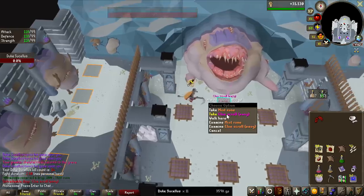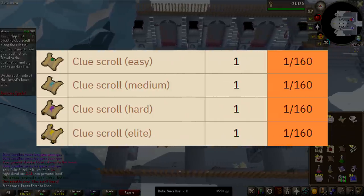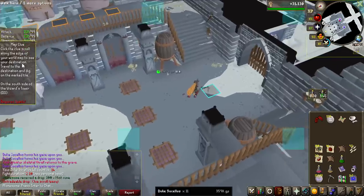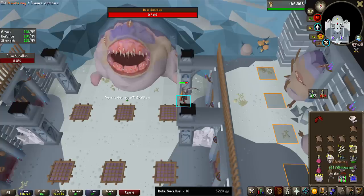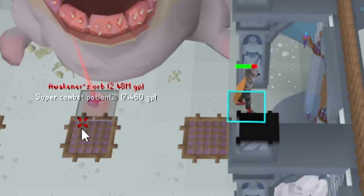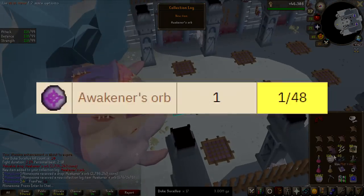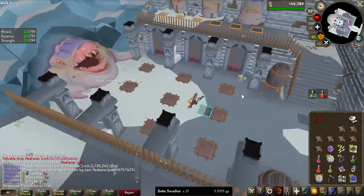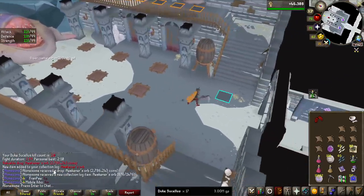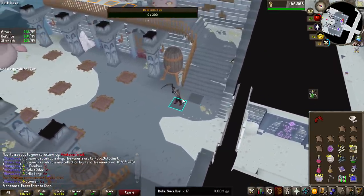We got the first clue scroll of the grind, an easy one. You can actually get clue scrolls all the way from easy to elite from these bosses — they all have 1 in 160, so getting any type is 1 in 40. The first Awakener's Orb of the grind very early; these are 1 in 48, so we should see quite a lot of them. These are the items you need to start the hard modes of the bosses, and they just added this to the collection log.